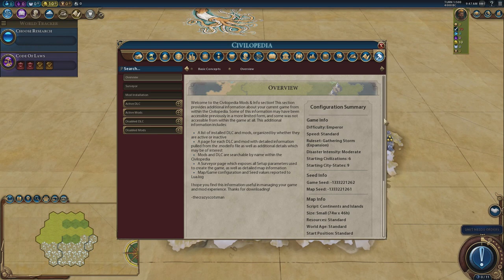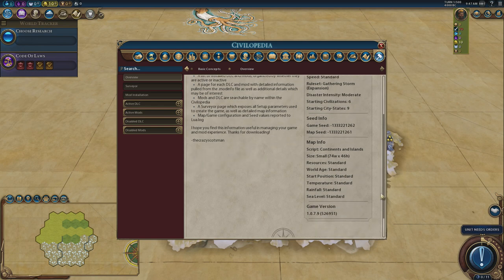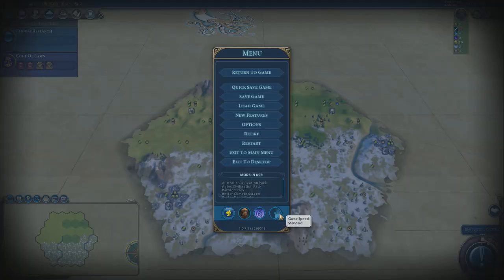These are the details — the old-fashioned way of doing it. There's the game seed and the map seed. We are playing on Emperor difficulty, a small continents and islands map, with pretty much all settings left alone. I'm not using any gameplay-changing mods. If you want to do it exactly, come to the Discord and you'll find the exact save file you can copy and paste into your Civ game.